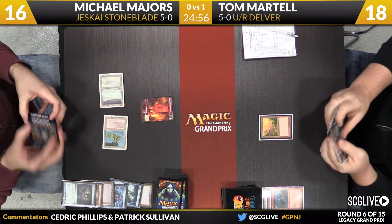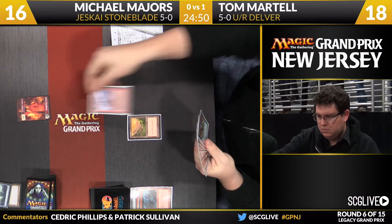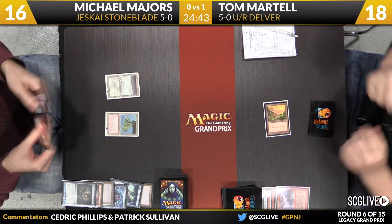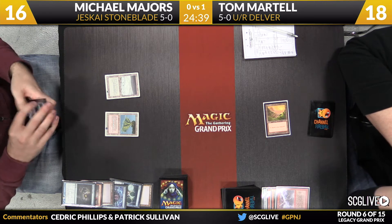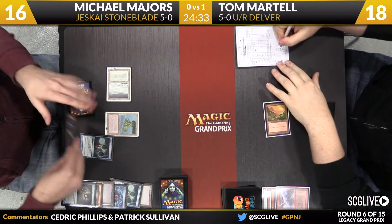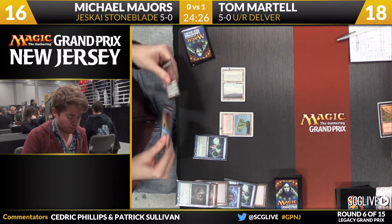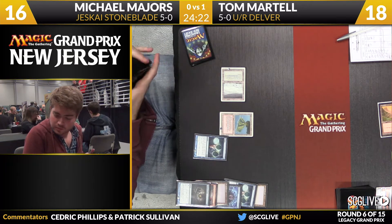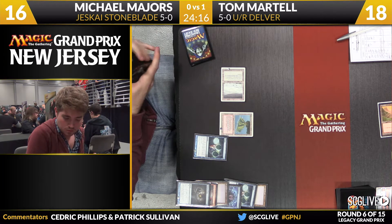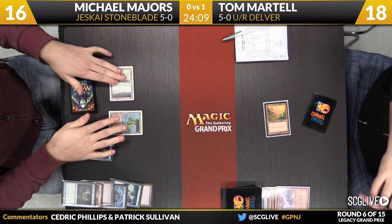Back to Martel — looks like he missed again. May have some interest in Chain Lightning on this token. I like it — he has to do it eventually. And with Treasure Cruise, the sooner he gets stuff in his graveyard, the more likely he is to fire it off cheaply when he draws blue mana. Treasure Cruise has certainly changed the way you play games. Here is a Ponder, Lightning Bolt, a Force of Will, and a Core Firewalker that Majors is looking at. Firewalker with Jitte already in hand — it's a combo. But he can't cast the Core Firewalker — only one white mana in play right now.